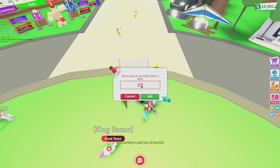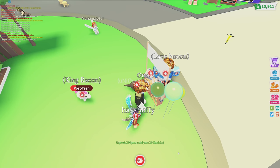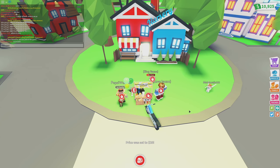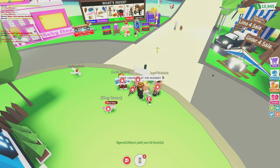I'm going to go ahead and place this thing over here. You can change the price from $1 to $20. I'm going to set it to $20 — by default it is $10. And I'm going to go ahead and just scream 'free lemonade at the nursery' and we're going to see how many people come over here and give me $20.